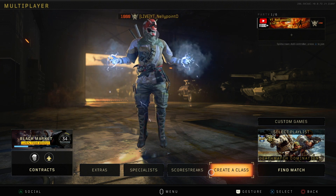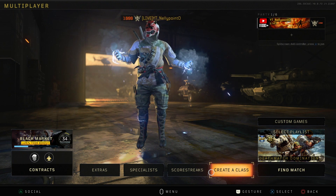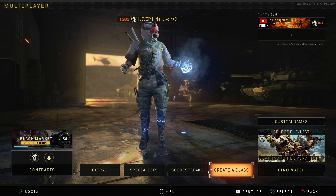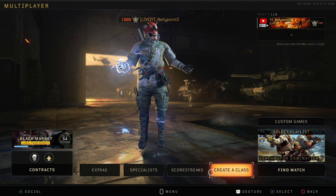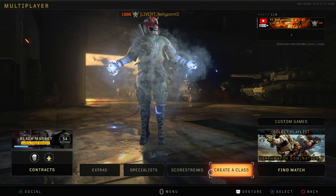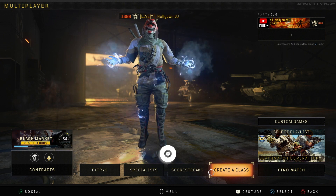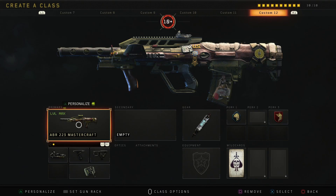For today's video, we're showcasing the ABR 223. We ended up jumping into a game of Icebreaker, a perfect map for the gun. We ended up getting the nuke — I think we dropped about 98 kills and finished with a really good KD. I hope you guys enjoyed today's video. As always, hit that like button down below — it would be much appreciated. If you guys are new here, make sure you subscribe. We are on the road to 20,000 subscribers, and I'll chuck up the class setup for you guys just in case you want to give it a go. Peace.